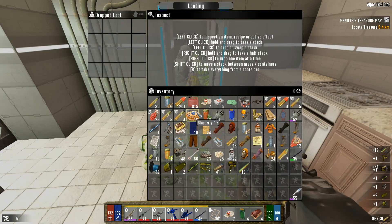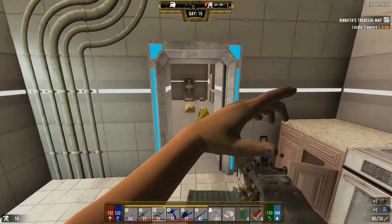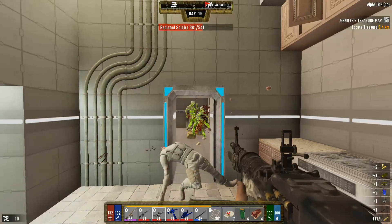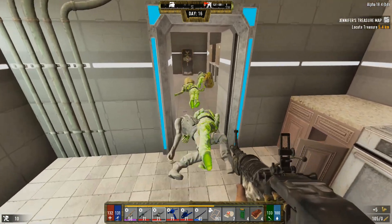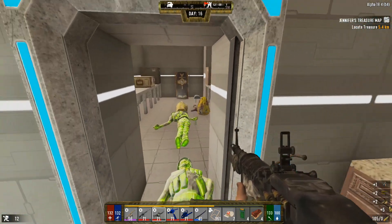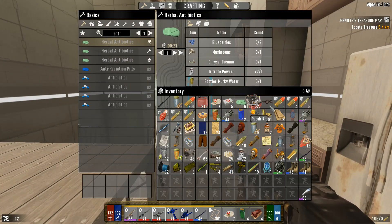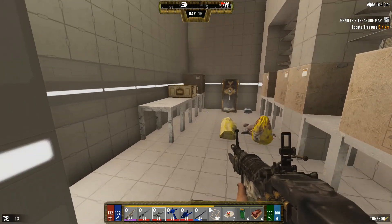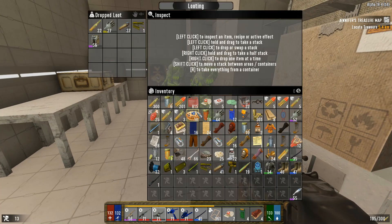None of them are dropping anything which is disappointing. Oh, lots of coil gun parts - I like that! You watch, I'm gonna start looting this and they're gonna spawn. Nope... oh, here they come. Got a headshot on him. You better be dead. Not gonna bother looting that one - I know better than to step all the way in there. I've gotten greedy like that before and it's turned out very bad for me.